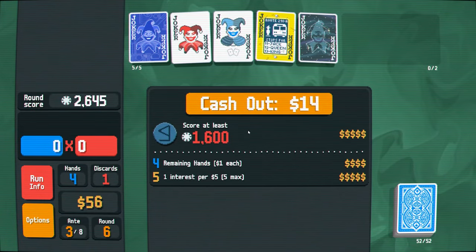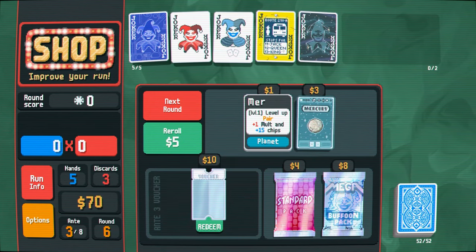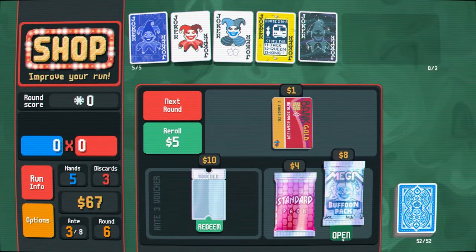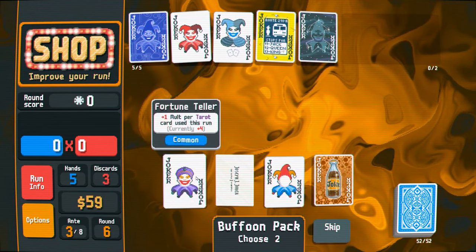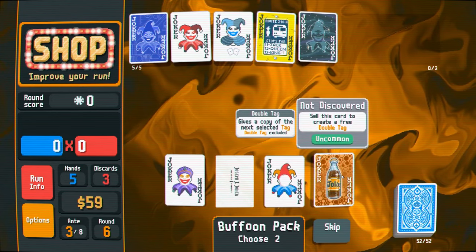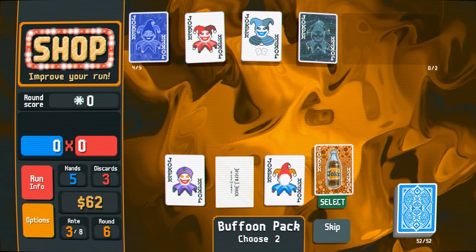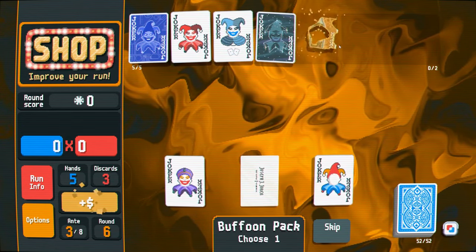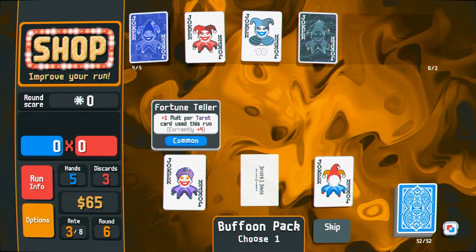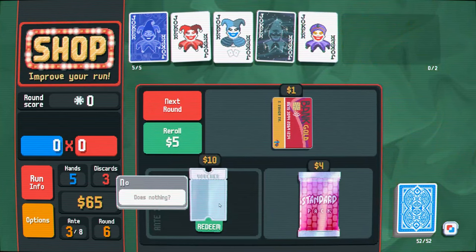So we should have enough to get through this ante, so we're going to try to juice our money to buy as much — let's buy the planet cards because this gets buffed every time we do. We'll open this. Tarot card. Face cards, face cards. Sell this card to create a double tag — that's pretty good. I don't really care for this, so we're gonna take that and sell it, get our double tag. We'll just take the fortune teller — maybe we end up playing a tarot card deck, I don't know.